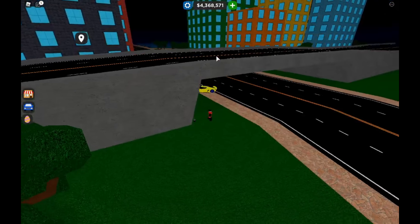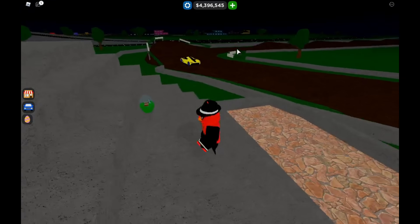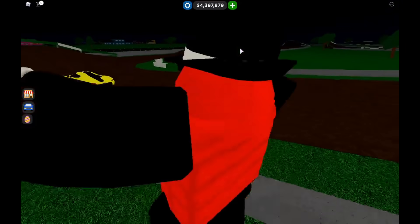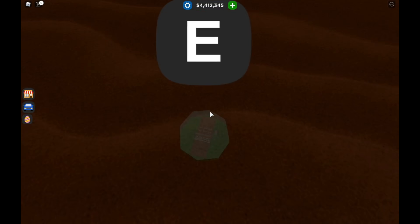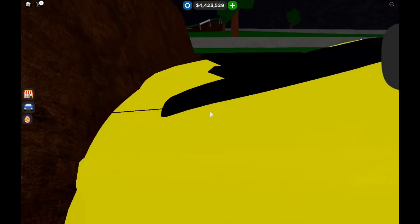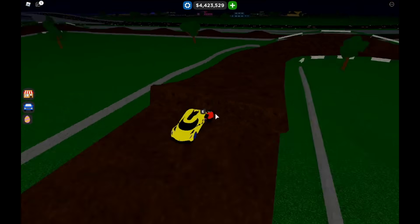Another egg is right under the same bridge, just under a different area. Another egg is going to be right on these little stone bleachers outside the dirt race. Another one is right in this little muddy area in the dirt race — go collect that. One more is on the dirt race, right before this ramp — it's covered by my car but it's there.